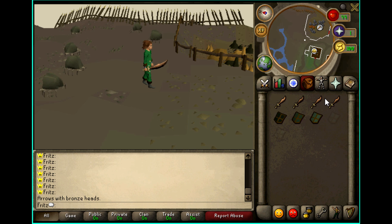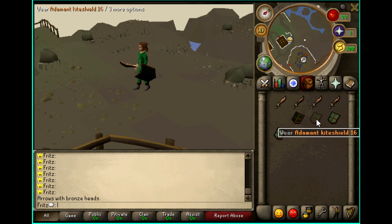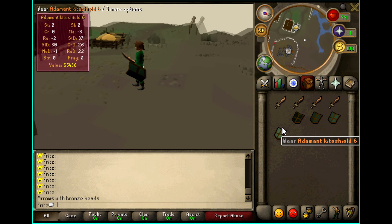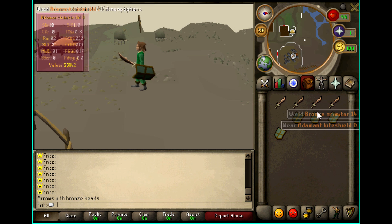Generating item 119 — these should be adamant kiteshields, yep. As you can see, I've got to move it around. Here are your adamant kiteshields; they're all slightly different. I'll bump the brightness up — yes, that's going to help you see a bit better.